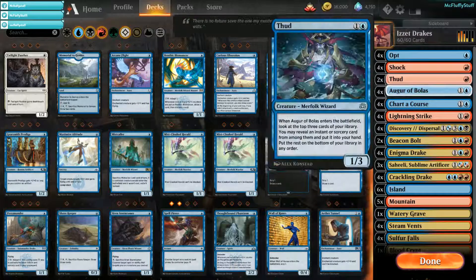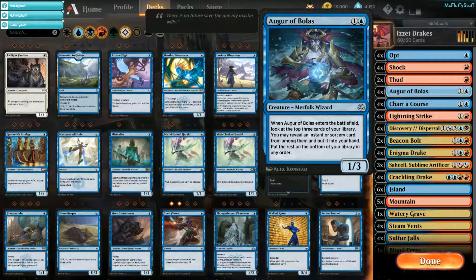Thud has been good. For Augur of Bolas, this card might seem a little weird — we did forego the Terramander for these. In my testing, Augur of Bolas has been pretty fantastic. At 2 mana, it's kind of like an underpowered Chart the Course, but it helps you thin your deck out. It finds you those high-powered spells that you want, such as Thud, Chart the Course for draw, Discovery Dispersal for draw, Beacon Bolt for removal. I don't feel like this card has anti-synergies, and I feel like this deck doesn't necessarily need a turn 1 play. The Augur of Bolas helps with consistency, because normally once this deck runs out of hand, you just sort of get run over.